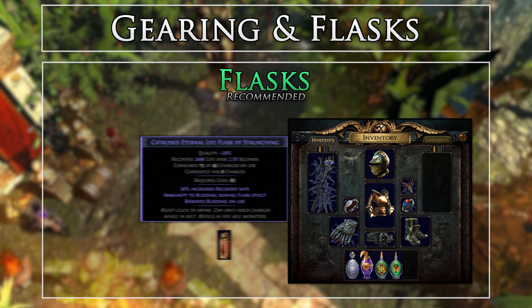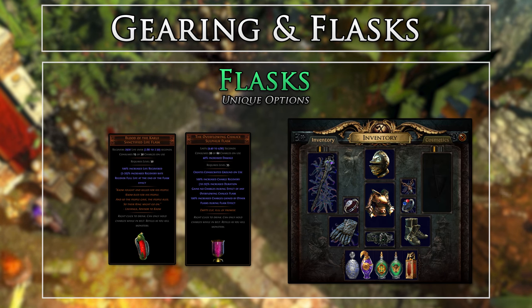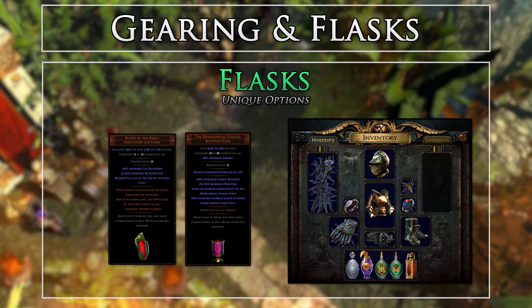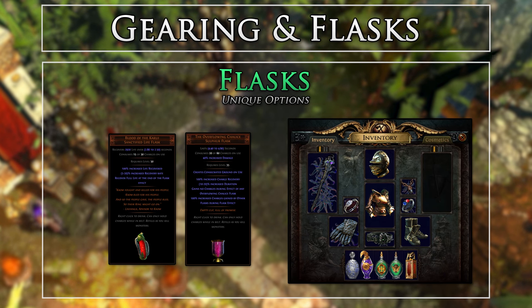Here are some other good unique flask options. Blood of the Karui is very good for life recovery after we get massive amounts of health — the only reason I don't have it in my main lineup is that I am already short on suffix space to remove bleed, freeze, and curse. This can be swapped in for boss fights where you know you won't need one of those suffixes. The Overflowing Chalice is a decent mapping flask that will keep your flask charges topped up at all times, but again I do not have it in my main lineup due to flask suffix shortages.